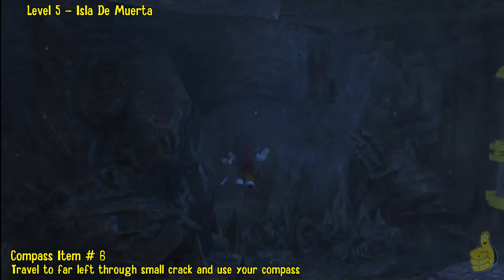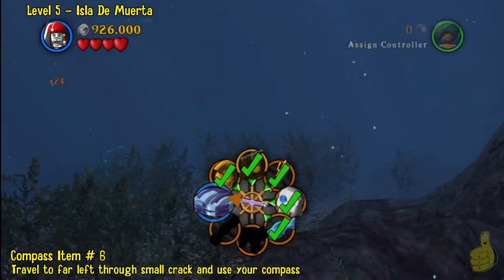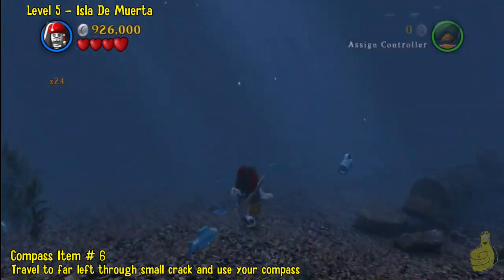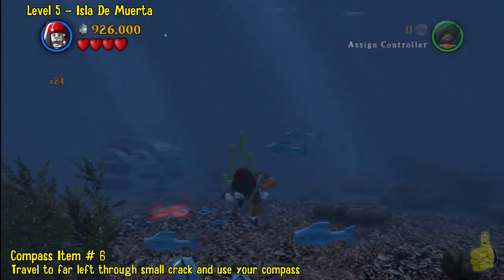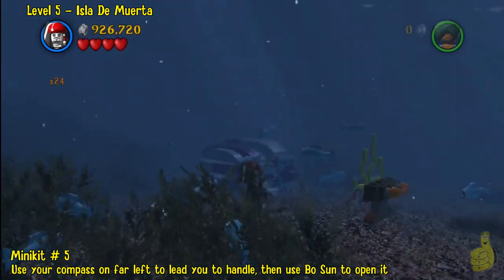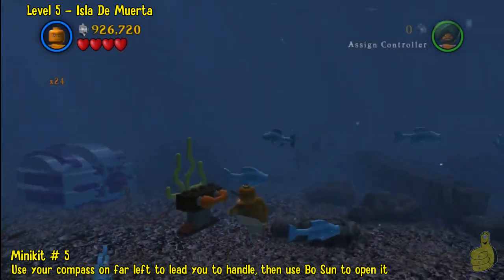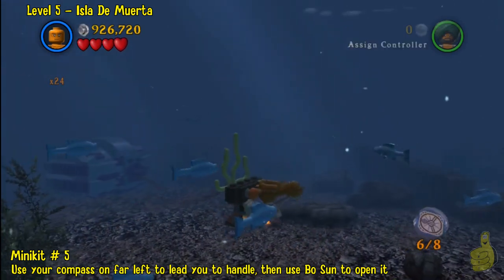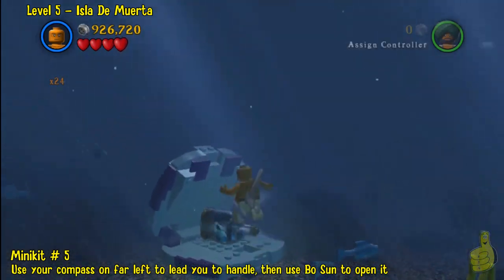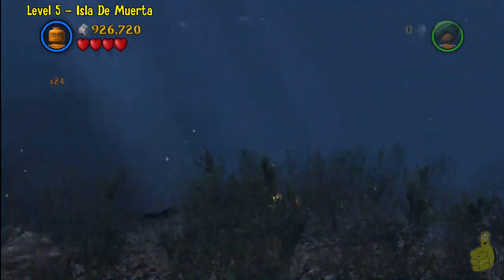This is a little tricky — there's a little cubby hole right there. You might have to go back and rewind: there's a cubby hole you can swim through that takes you to the far left side. We're gonna pull out our compass and follow it to a box with a handle. This is where Mr. Bosun comes in handy, because Cursed Jack can't do it — pretty sure you need Bosun to lift that up. And inside is a minikit! Another two-for-one: a compass item that leads to a minikit.